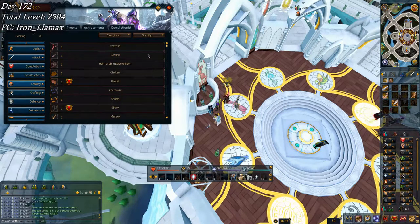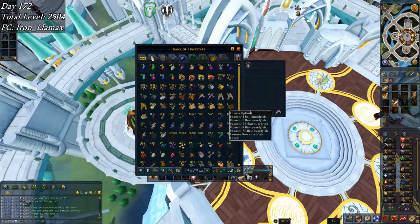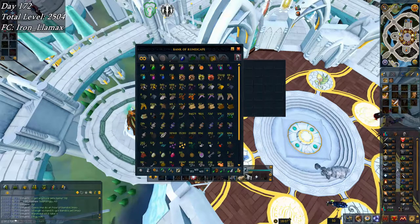I picked up 92 cooking last night and got 93 just recently. I'm almost out of cooking urns, which I'll go collect soon. I've got 2k raw swordfish left, 7.5k raw tuna, plus sharks and cavefish. With 93 cooking I can now do rocktails, though I'll wait a bit — there are two elite tasks requiring me to cook rocktails, so before too long I can start finishing those elite tasks. I still need a few more levels overall.